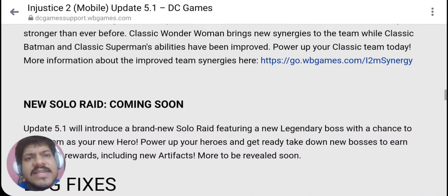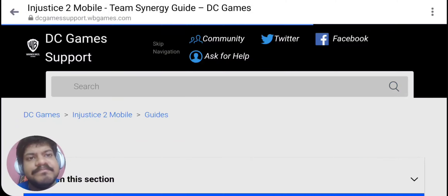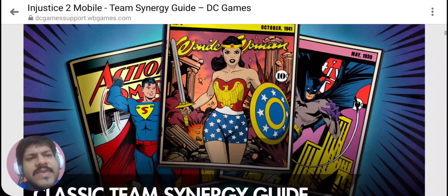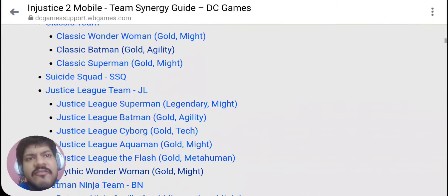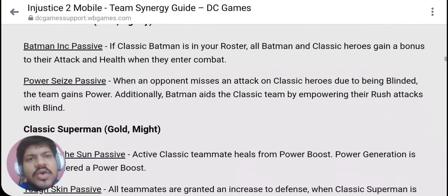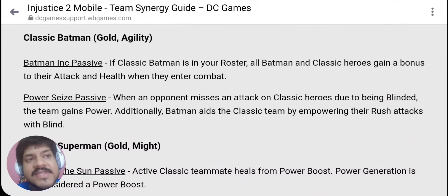Let's look at the Classic Team improvements. Classic Wonder Woman as well as Classic Batman have been improved. For Classic Batman, if he is in your roster, all Batman and classic heroes gain a bonus to their attack — previously it was only Batman, but now it applies to all Batmans. When an opponent misses an attack on classic heroes due to being blinded, the team gains power. This entire theme of the classic team is around blinding the opponent.